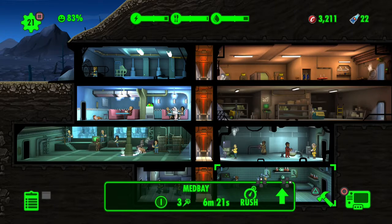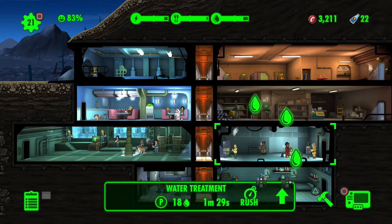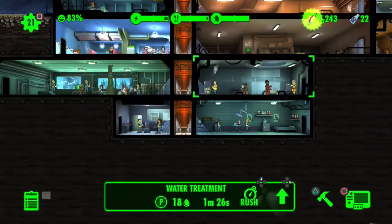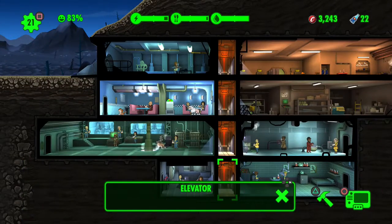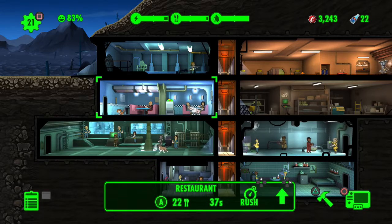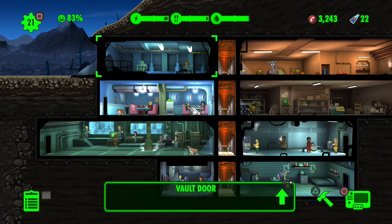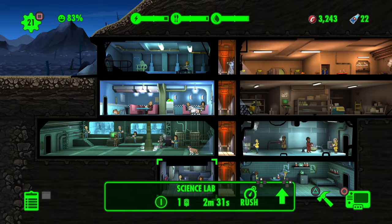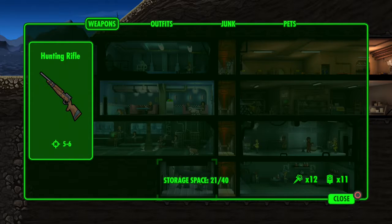Six minutes until we get three more dwellers. There he is - 32 caps. Six minutes until we get three more, then we'll have 15. Not sure how many we can hold... we have 11 radaways, and I think we can hold up to 15 before needing to build another room.